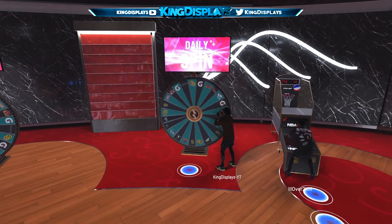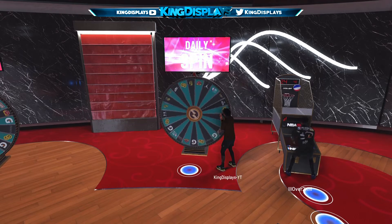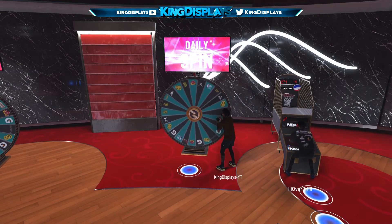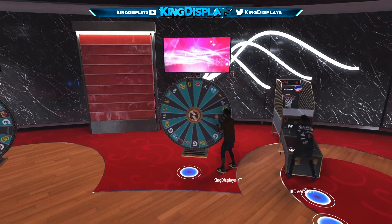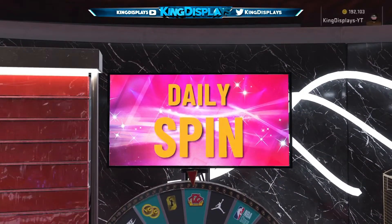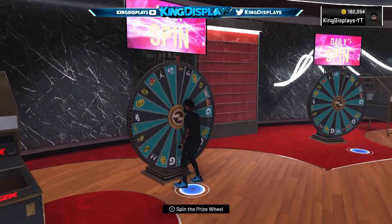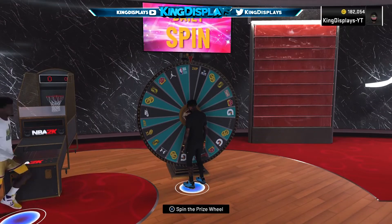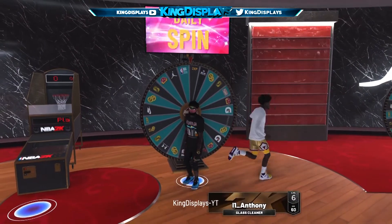The first thing you want to do is go to a default wheel. Make sure you go to a default wheel. It's easy to know what a default wheel is — it's pretty much when it's in between the two times XP and the NBA. Right there is a default wheel for any of you guys who don't know, so make sure you go to a default wheel.